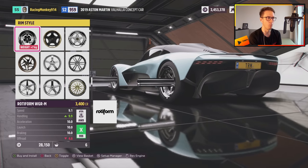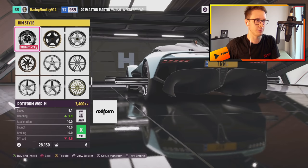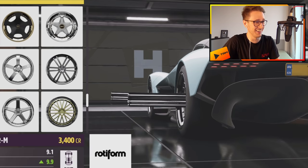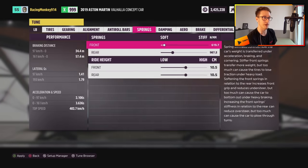I've got a list of all the bugs I've seen, so I'm going to submit them, and hopefully they can fix those bugs before the game comes out. 400 top speed is pretty impressive for a car with that. Oh, speaking of downforce.